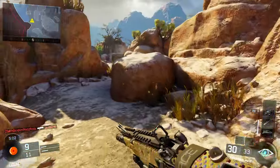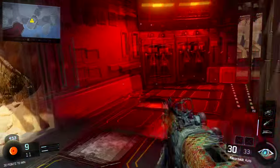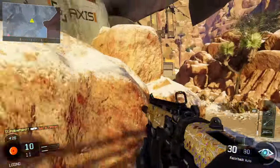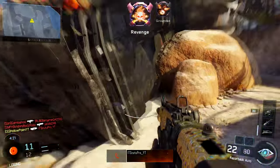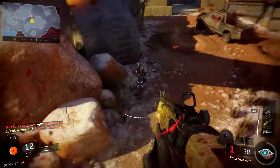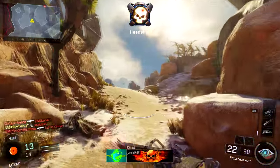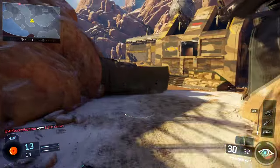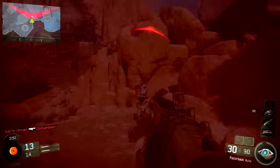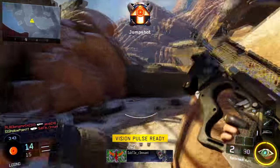When making a weapon overpowered, you want to build on its strengths. The Razorback is good at medium to long range, so the Long Barrel makes sense. I also tried Extended Mags — the Razorback has a really small clip and you may run out of bullets quickly. So depending on the map: use Long Barrel on large maps, or Extended Mags on smaller maps. Fast Mags is great for reloading quickly, but it doesn't affect weapon performance and doesn't make the weapon overpowered.